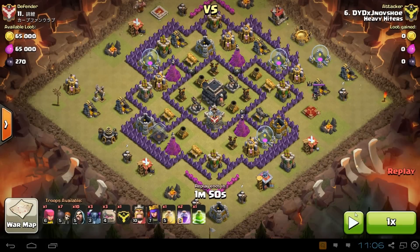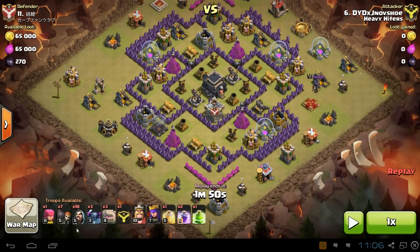Let me pause this really quickly so you guys can see my troop composition down here. The biggest thing here: 3 golems, 3 pekkas, 10 wizards, 7 wall breakers, and then one archer. My clan castle has 7 wizards and 2 archers. Level 10 king, level 7 queen, 1 heal spell, 2 rage spells, and 1 jump spell. The main guideline I like to follow is for every golem you use, use a pekka behind them. The golem is an awesome distraction but you're going to need to do some damage behind them.